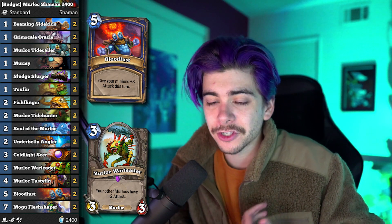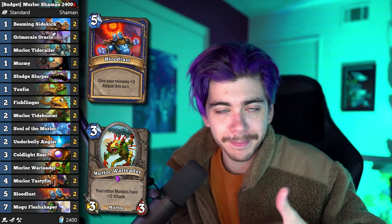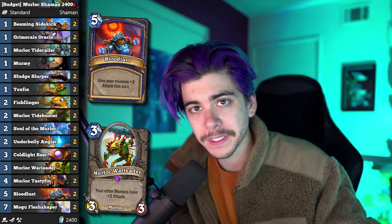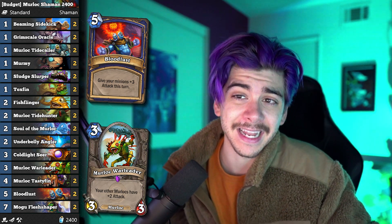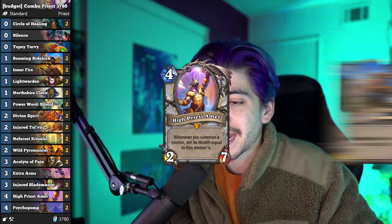In addition to that Leroy we were looking at earlier — there is no expensive version of this because it's Murloc Shaman, it's just budget, but you can look into Evolve Shaman or Quest Shaman. Those are both expensive, but those are both the number one Shaman deck and you're going to be seeing like 30% Shaman on the ladder. Murloc Shaman is what you're going to be seeing the least. We got another one that has been in the budget decks video ever since the expansion came out and that is Combo Priest.